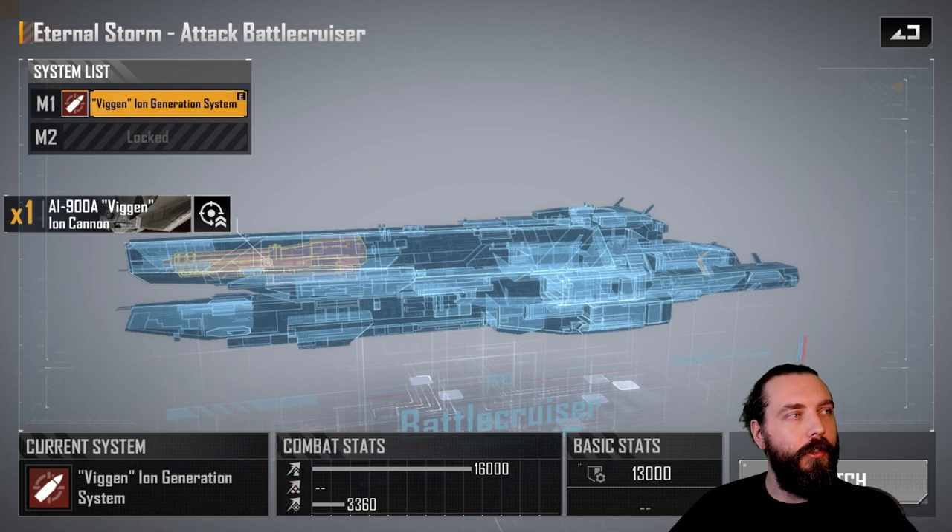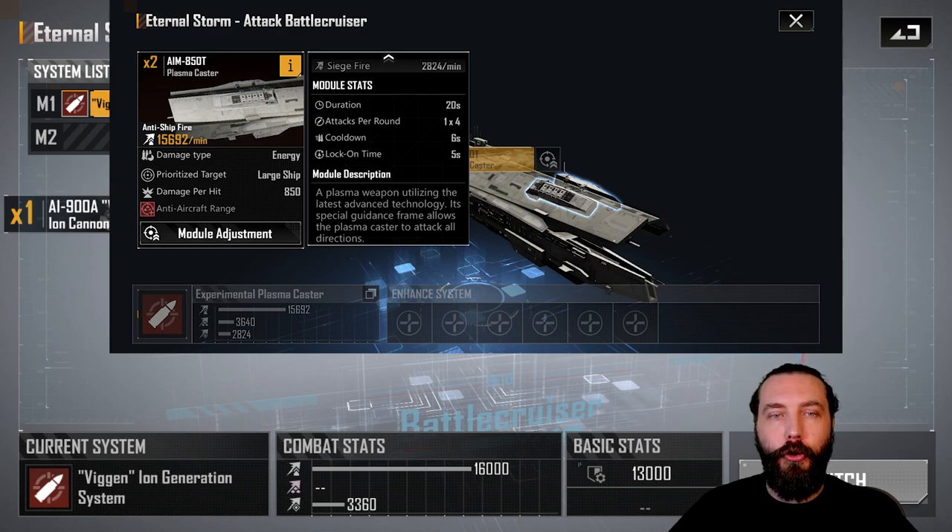In place of M1, you can run M2 with the Plasma Caster. It's also large-targeting, with 850 damage per hit, 20-second duration, 1 times 4 attacks per round — and you get a pair of these instead of just the one Vigan cannon. 6-second cooldown, 5-second lock-on time. This is the DPM king and is best in slot in pretty much all instances. If you have this one, do run the Plasma Caster — it is better than the Vigan Ion system.